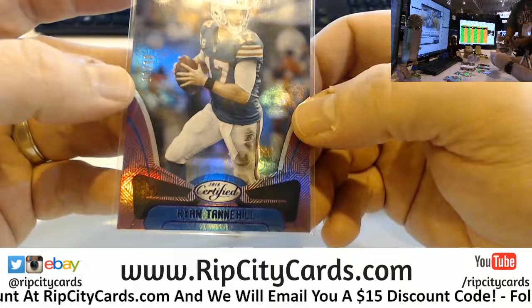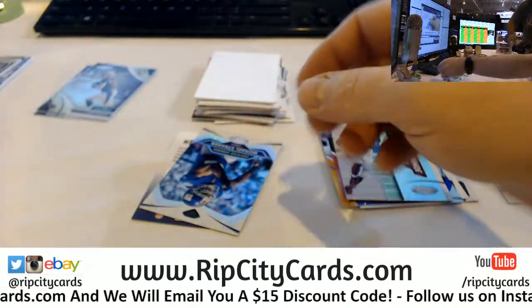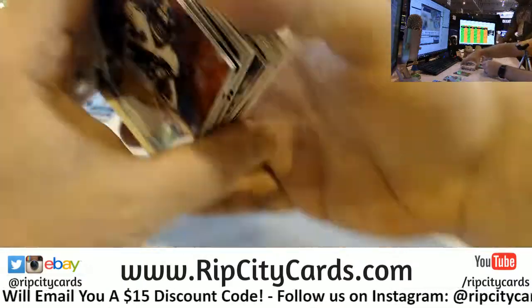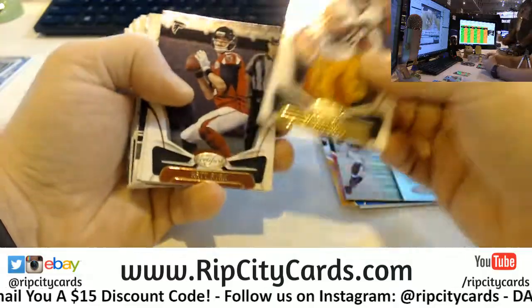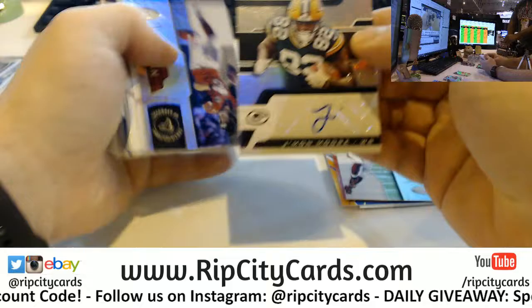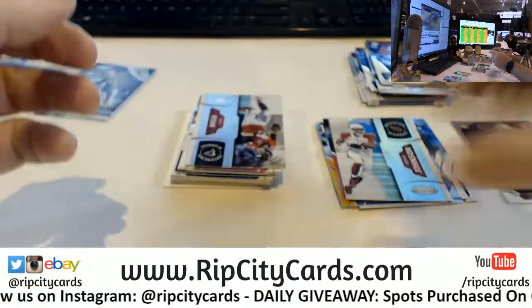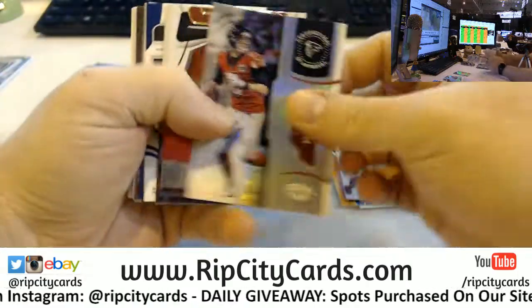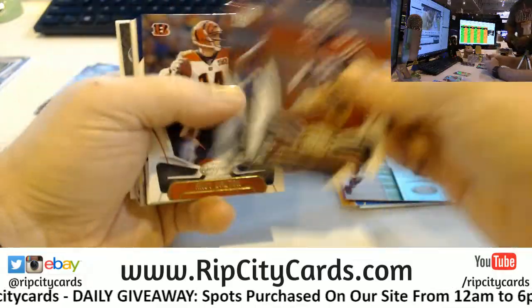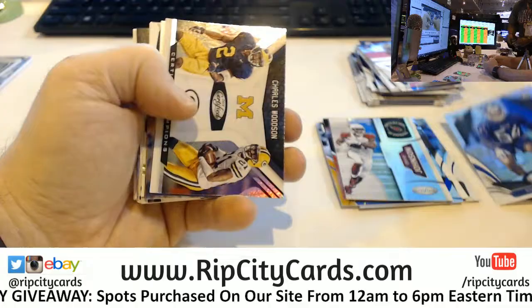Ryan Tannehill $10, eBay 1-of-1, 10 out of 10. And a base card for game show host Michael Strahan. Jamon Moore Rookie Roll Call $0.99 — he just signed. He ain't got time for that.